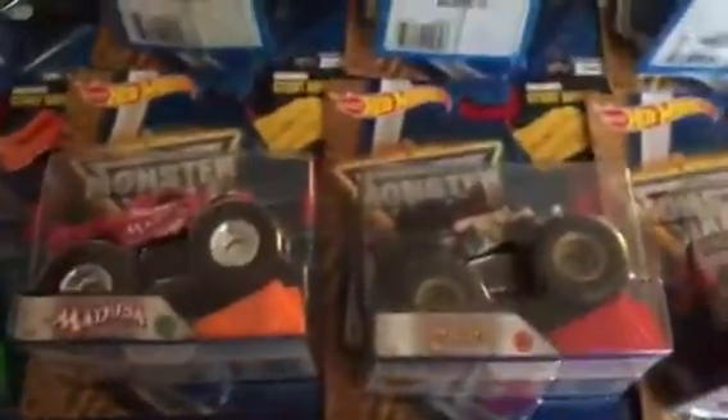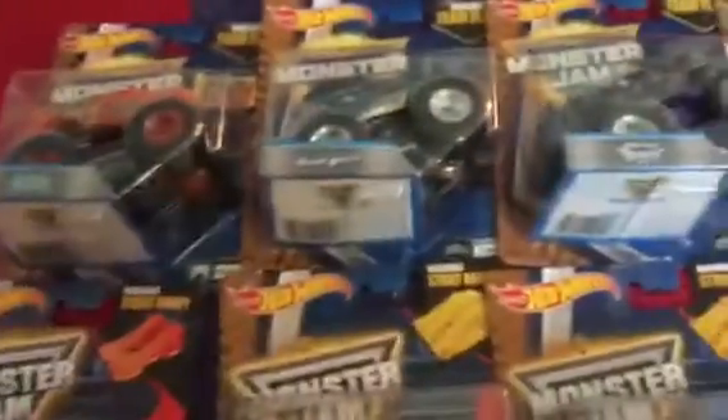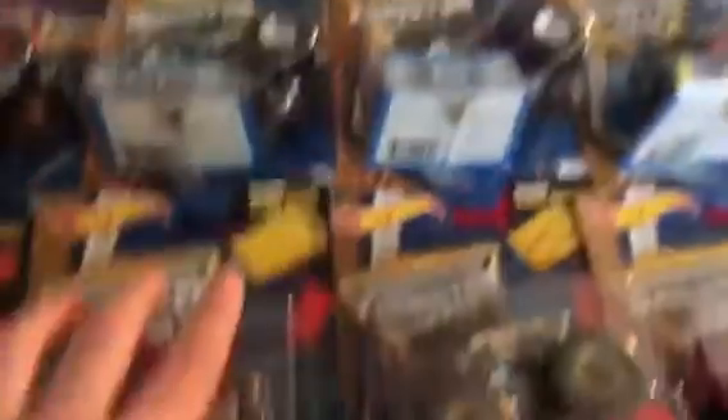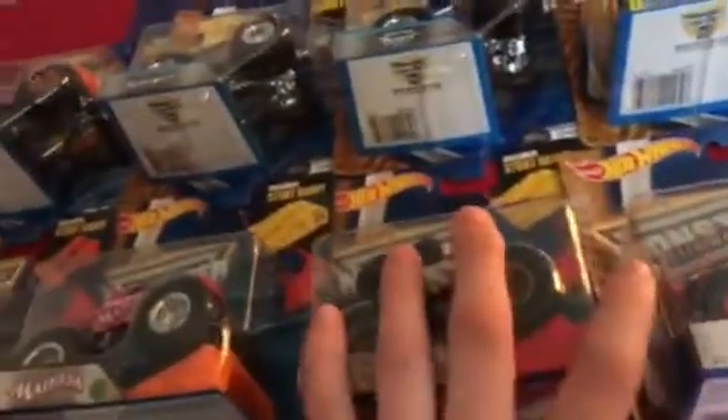These are from Lost Dream Superstore and these are all from Target. I don't know where this one is from though, because if you order things off the Superstore there's nothing on the back — this is a playset. I don't know where my parents got that. But yeah guys, I finally got Backdraft and Pirate's Curse. I really wanted those and I could not find them.